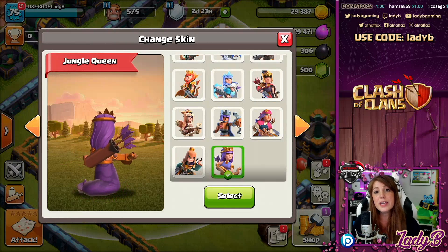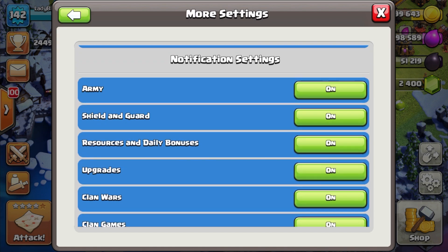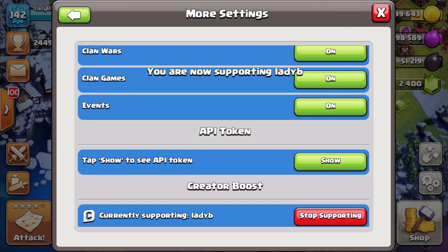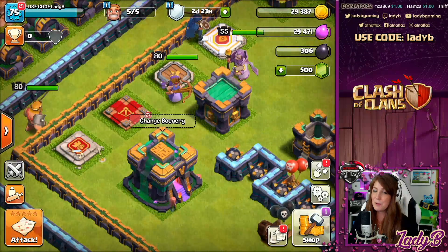For any in-game purchases, don't forget to support a creator - it goes a long way. Just a simple step: pop into your game, go into the settings area, scroll all the way down under more settings, and put in your favorite creator's code. If you'd like to support me, you can use code Lady B.